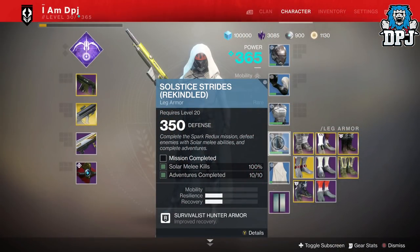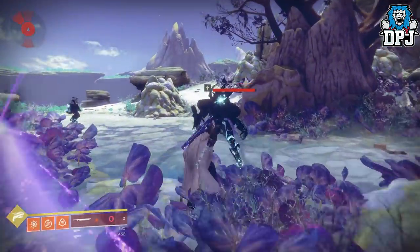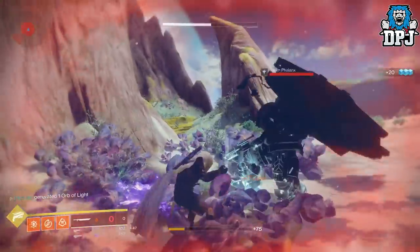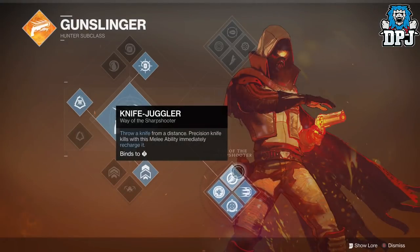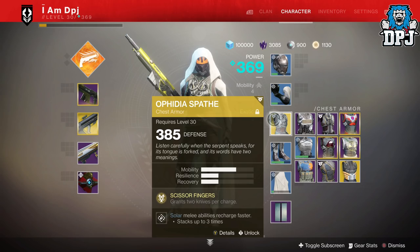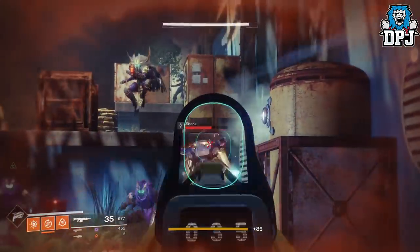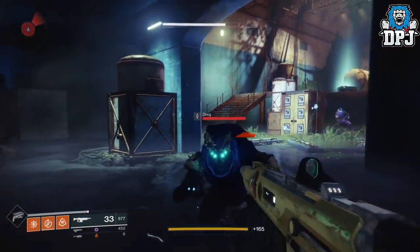For the Hunter's legs you need to complete the Spark Redux mission, complete 10 adventures, and get solar melee kills. The most notable way is with a solar sword — if you have one, equip it and get kills with it. You don't even need ammo in the sword; just use the hilt, kill enemies, and it counts towards melee kills. If you don't have a solar sword, use the bottom tree Gunslinger subclass with Knife Juggler — hitting a headshot with a knife instantly recharges it, and headshots count towards melee kills. Paired with the Ophidia Spathe exotic chest piece this works great, though the exotic isn't required.